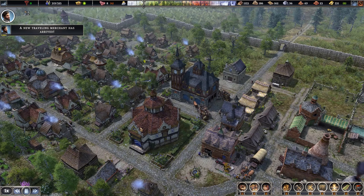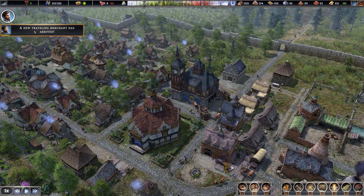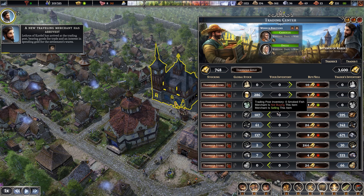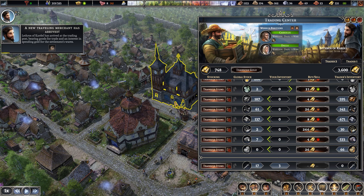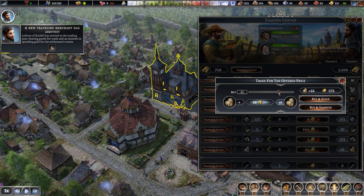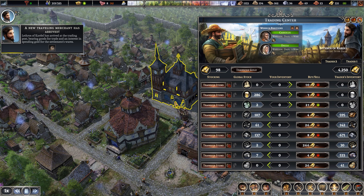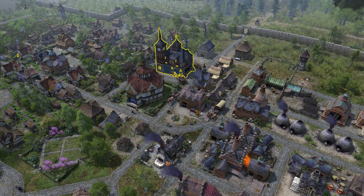A new travelling merchant has arrived — Lethros of Cardell. He's only buying candles, beer, and glass — very high tier stuff. And we can buy barrels, which is at a cheap price, so let's just get some. We'll take on a bit more anyway — if it's at a decent price, we'll take it. Still waiting for someone to come by who's selling stone — it's typically the issue.